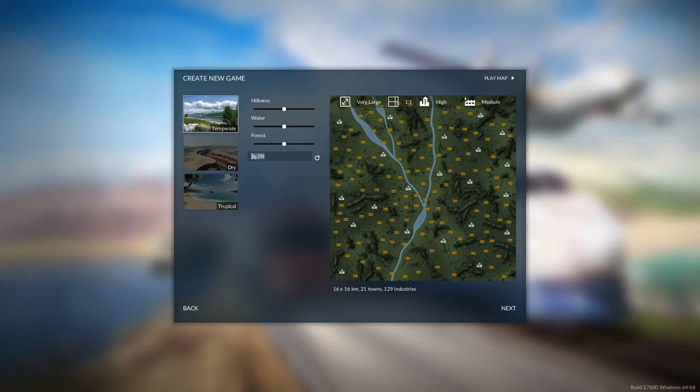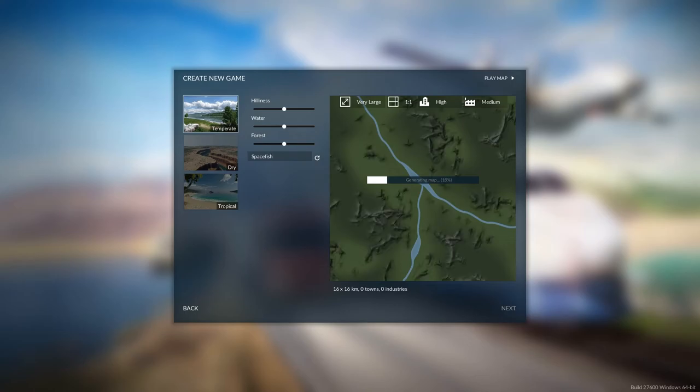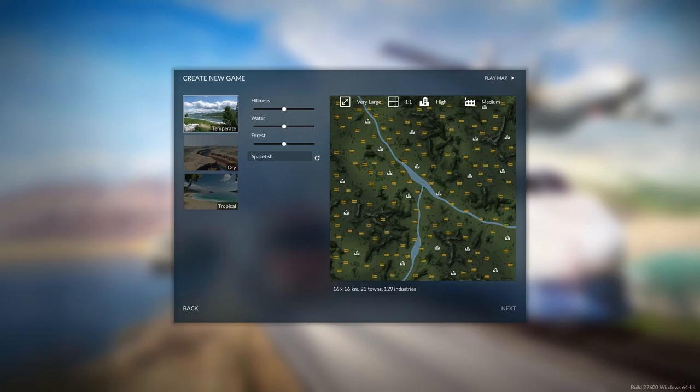I'm going to keep everything pretty much average. I want to try using 'Spacefish' as a seed — it does work! If you guys want to join me on the same map, put that into your seed field and you should hopefully get the same map. This one actually looks quite cool — I think we could put some ferries down here and use the waterways as well in the long run.